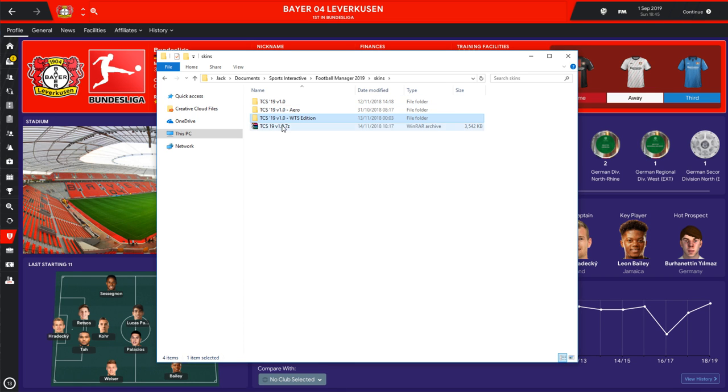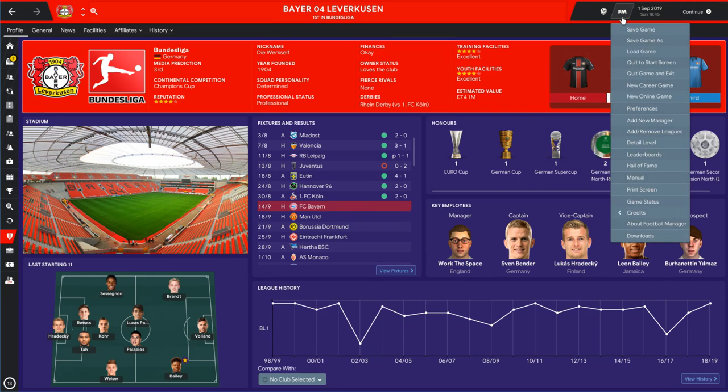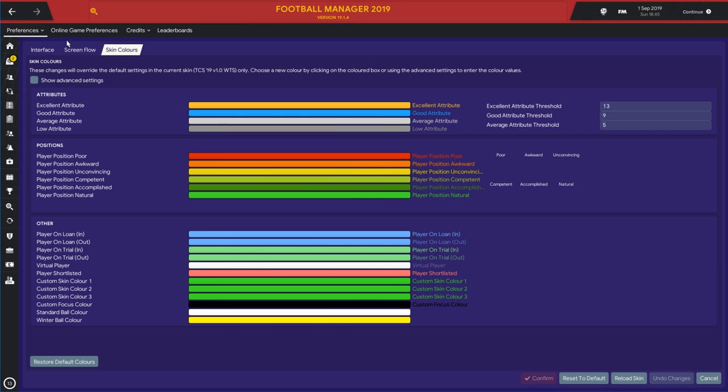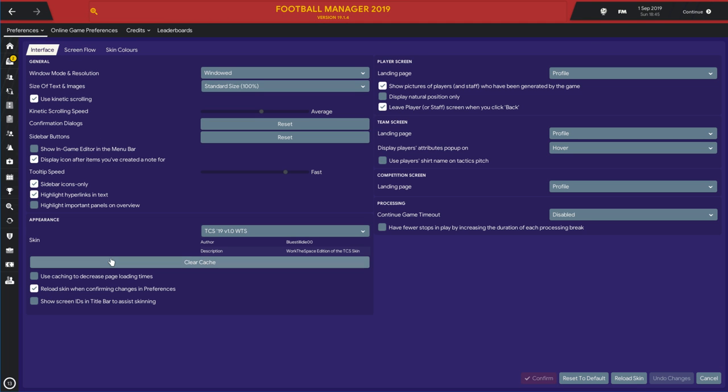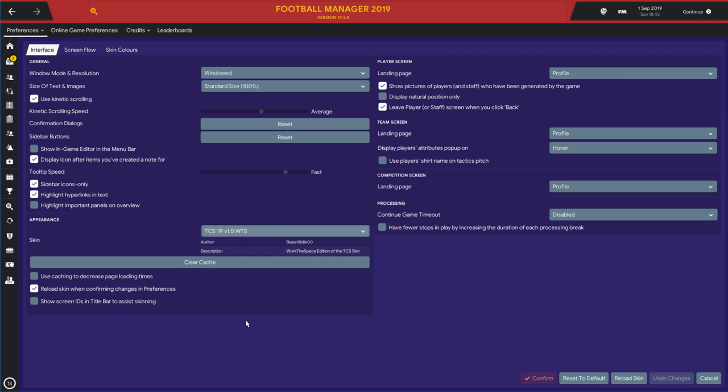When you've got all three of those, that is all you need to do. You can delete the zip file. To get it in-game, go to Football Manager, Preferences, Interface, and then the Interface tab. Make sure that 'using caching to decrease page loading times' is unticked. Then from the drop-down, select the skin you want. We'll show off my version of the skin first, because it's the version I'm going to be using the most, and after that we'll go through the other versions.